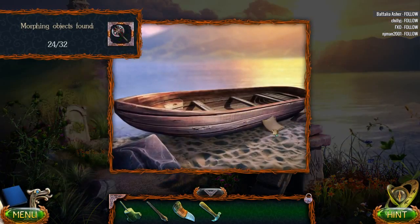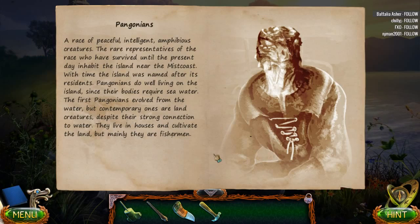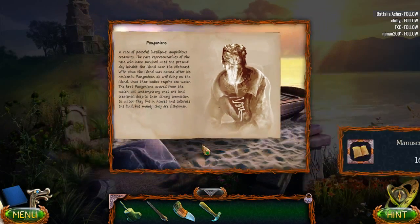Morphing page! They're like lizard people - so we had beaverlings at the very beginning and now we've got lizard people. Pagonians - a race of peaceful, intelligent, amphibious creatures. The rare representatives of the race would have survived until the present day and inhabit the island near the Mist Coast. Pagonians do well living on the island since their bodies require seawater - the first Pagonians evolved from water, but contemporary ones are land creatures. Despite their strong connection to water, they live in houses and cultivate the land, but mainly they are fishermen. More fishermen!